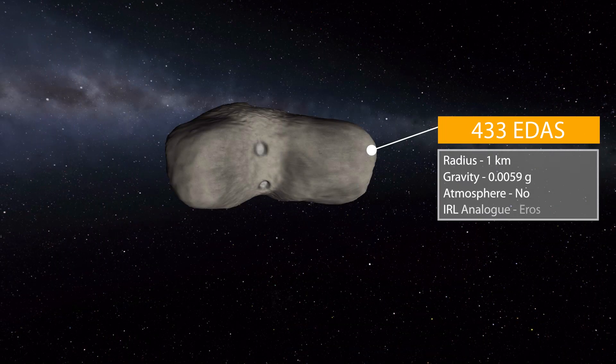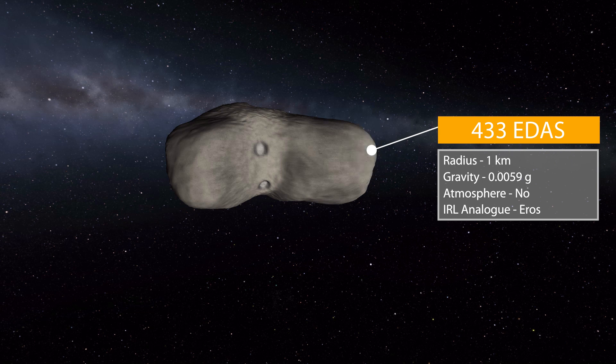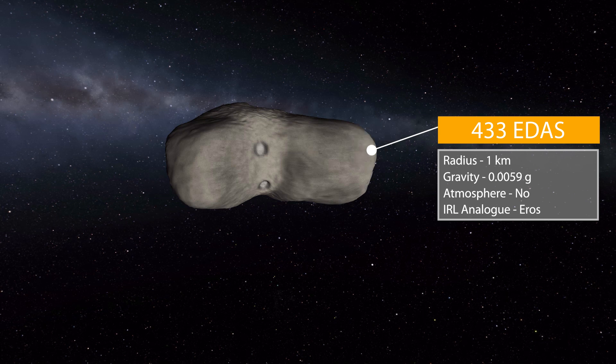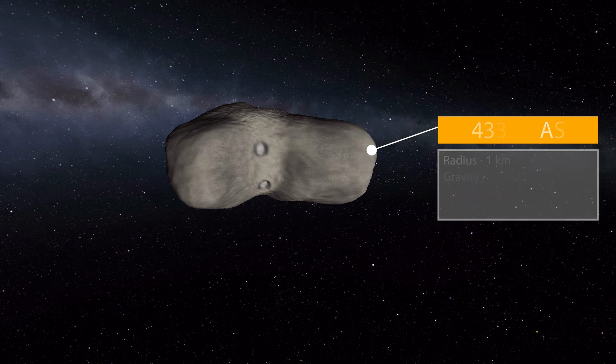The first of our new celestial bodies is 433 Edis, which is a tiny little thing at one kilometer in radius with a gravity of 0.0059 g's, no atmosphere, and is based off the real world Eros. It's a lovely little thing — kind of looks like a kidney bean — a nice tiny little asteroid.